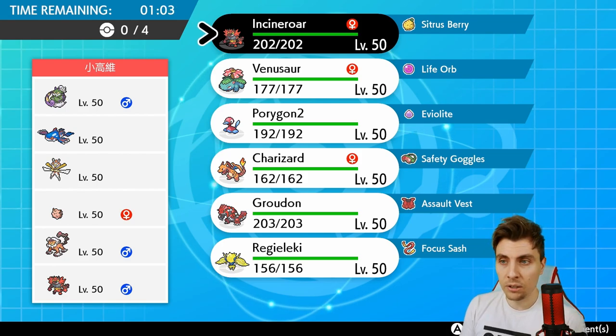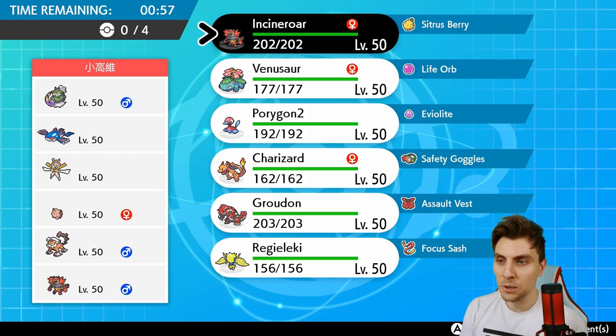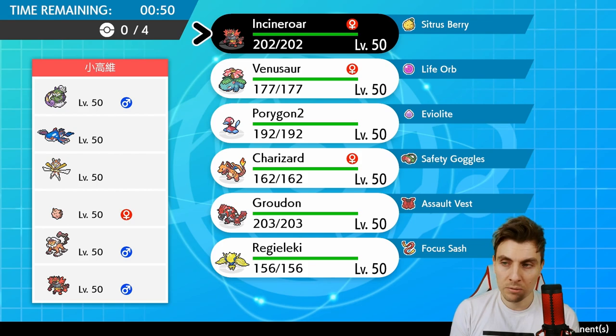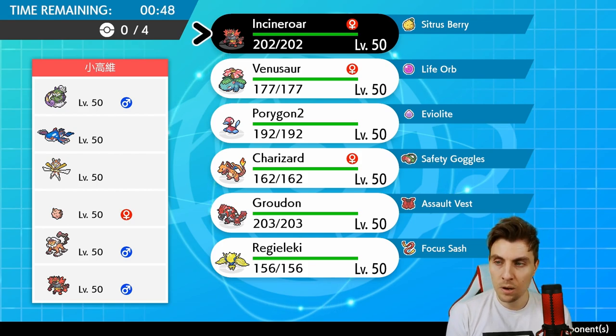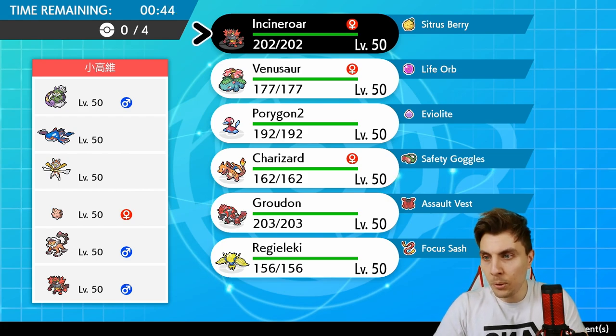Landorus can hit the Incineroar for good damage, the Venusaur for good damage, Charizard for good damage — not really too worried about Groudon, and definitely doesn't worry about Regieleki. So for that reason alone, I think we have to bring Porygon2 to this match. The Trick Room flip is also going to be quite nice to get around potential Tailwind shenanigans from my opponent.